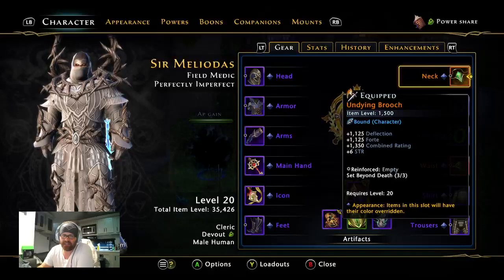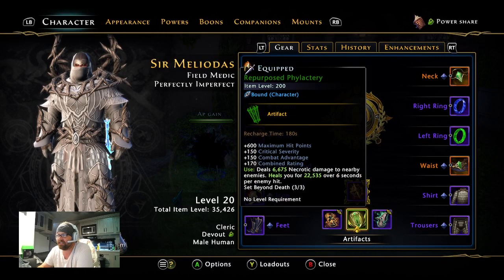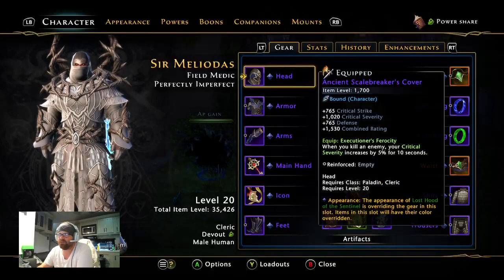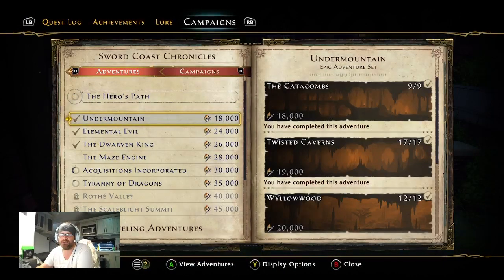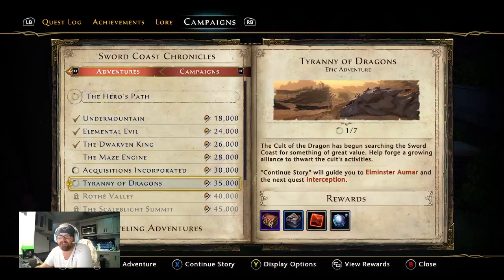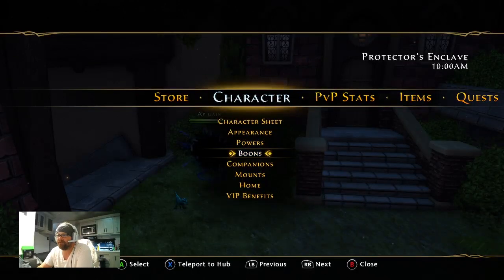The difference between a devout and an arbiter: the arbiter does damage, a devout is nothing but healing. I'm going to show you all the base gear for level 20. Don't worry about my mounts and companions at the moment. Once you get to level 20 and start doing your adventures — Undermountain, Elemental Evil, Dwarven King, Maze Engine, Acquisitions Incorporated, Tyranny of Dragons, Rothe Valley, and Scaleblight — that's the fastest way to progress.